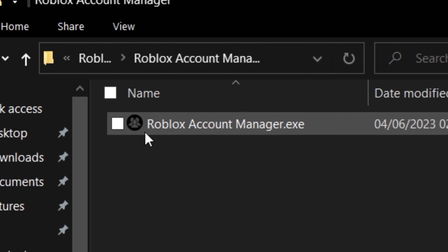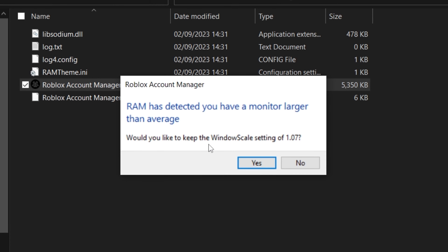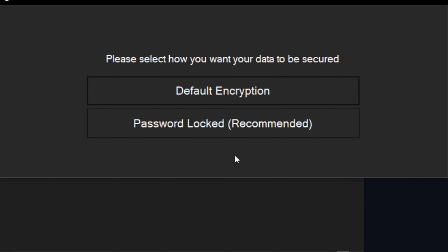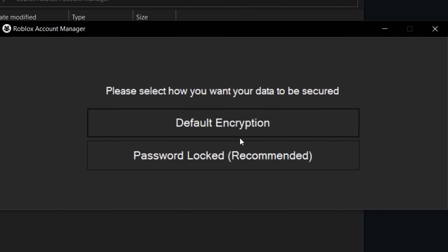Now you need to have WinRar. If you don't have it, go on the second link — I made a special tutorial just for that. But if you have it, right click, extract to. Then open the folder, Roblox Account Manager, and then click on this file.